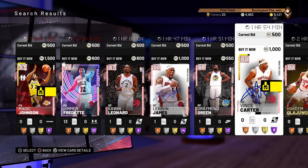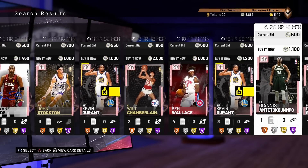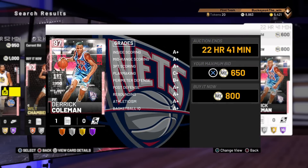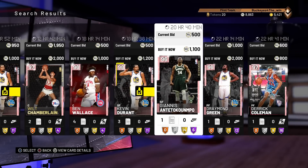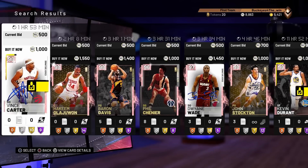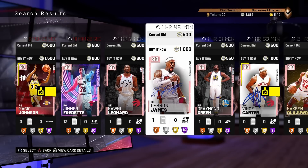There's a problem with your connection to our online services. These cards, all here from this sniping filter — I've never really been one to snipe because I just never really knew about the good filters. But all these cards here, like this is a brand new card that came out today with the NBA draft promo: Derek Coleman, 97 overall, 800 MT. You try to buy it now: there's a problem with your connection to our online services. It does that because all of these cards have already been bought, all of these cards have already been taken off the auction house.